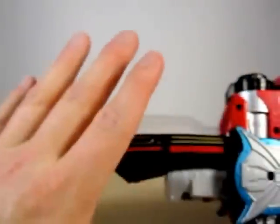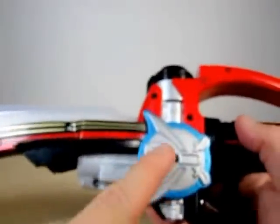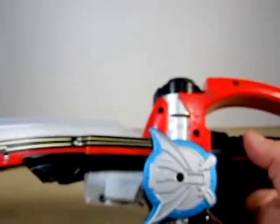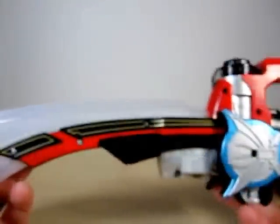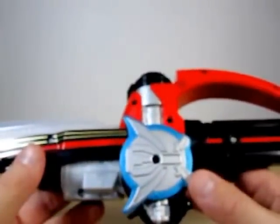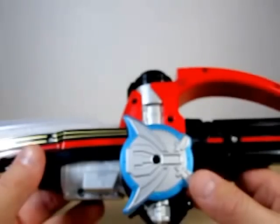That's the one thing they changed as far as Bandai America goes — they excluded the lights from here and just added the lights to be here in the blade. The Super Mega Saber only has three LEDs — pretty much red, blue, and green. The Gokai Saber had seven LEDs, mainly all five rangers, and then a purple color and a white color.